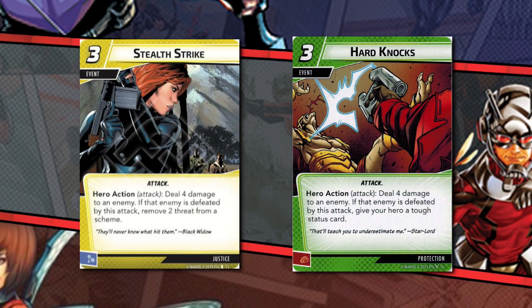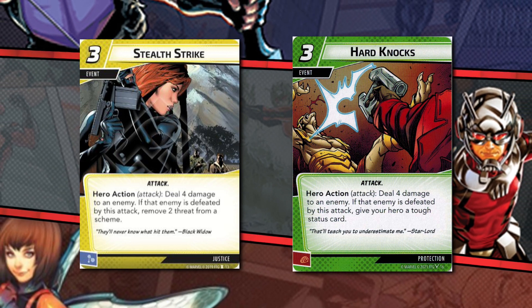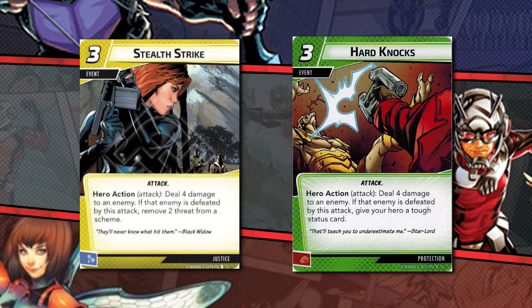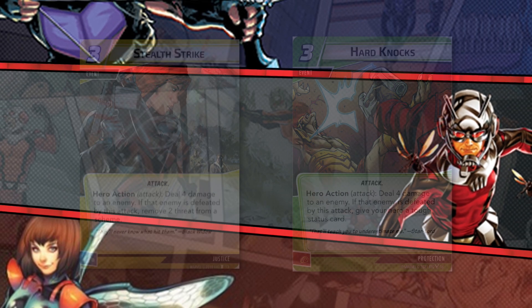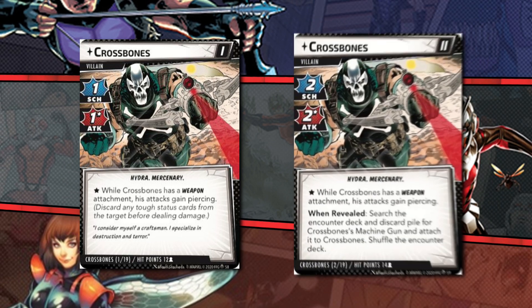When a card triggers something when an enemy is defeated, that also applies when a villain stage is conquered. Unfortunately though there is no damage overspill to the next stage. And don't forget all status cards and attachments still stay on the boss when you advance.